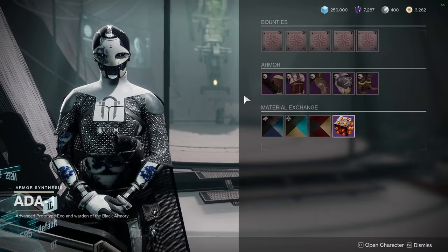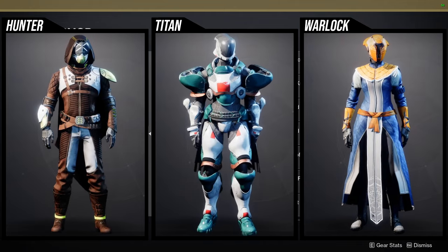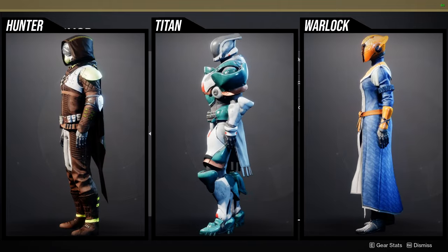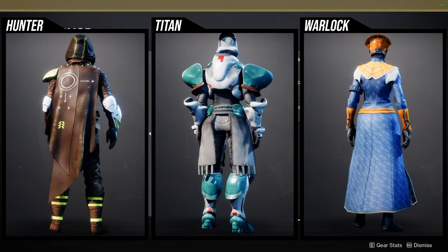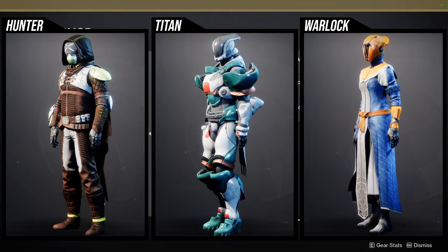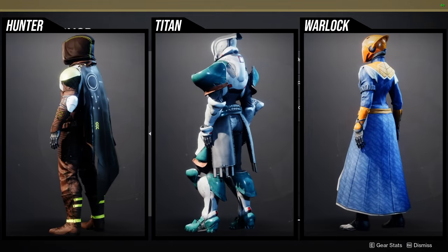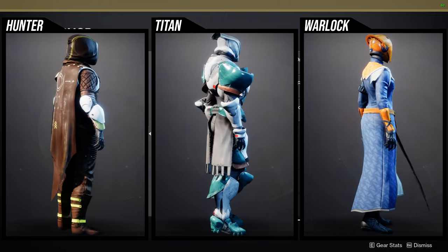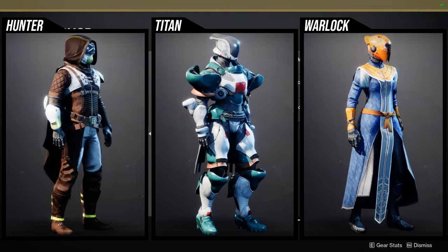For the armor sets, let me check real quick because I forgot — for Titans, Hunters, or Warlocks. Hunters: I'm going to be real, I think it looks like trash. I'm not the biggest fan because a lot of pieces don't change color. Specifically the helmet lines, the cloak, the lines in the back, and the yellow lines don't change color. For the boots, the yellow ankle strap doesn't change color. There's a lot of pieces that just don't look that good to begin with.